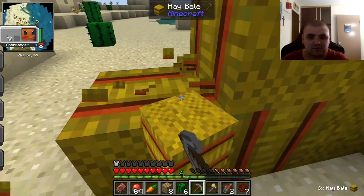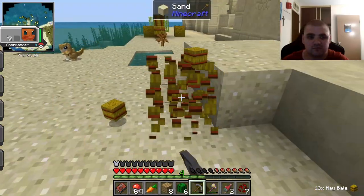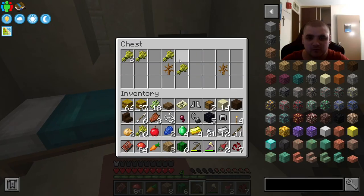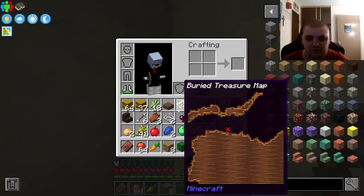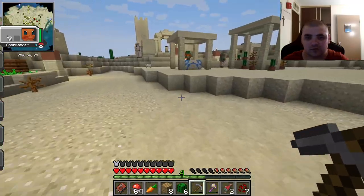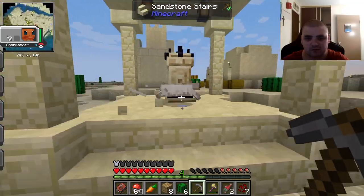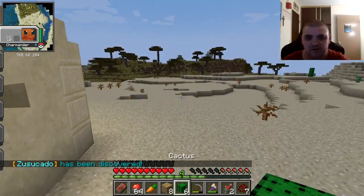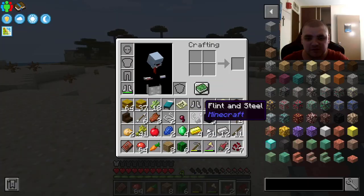Right now we're going to get materials and start building a shelter somewhere. I'm taking this — and we do have a treasure map we can use. However, this mod pack doesn't have like all the normal mods that I usually use.